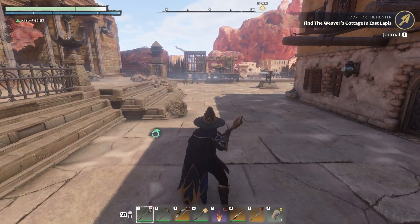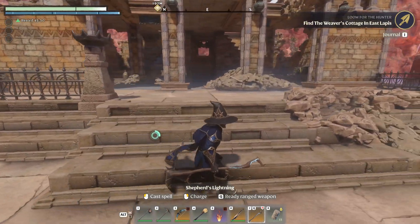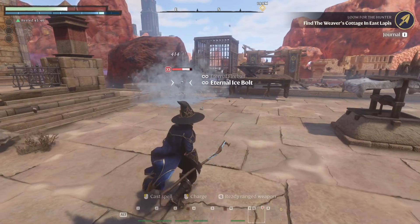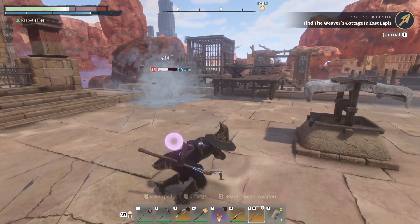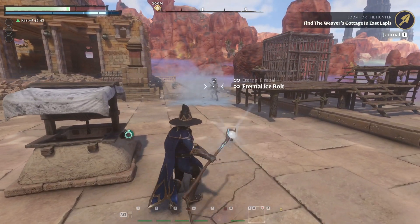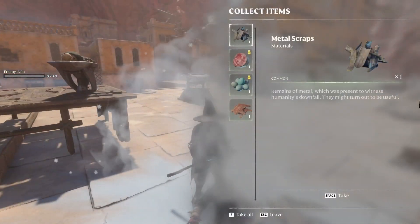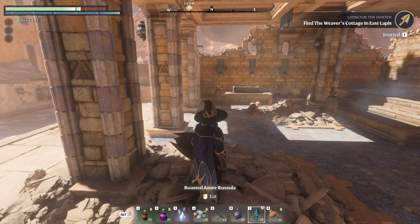Okay, it looks like we have a bunch of scavengers in here. Let's get our staff out and ready. Oh man, that guy hurts — he's level 23. We definitely need to get that new armor. I need to go ahead and pop some food and make sure we survive.